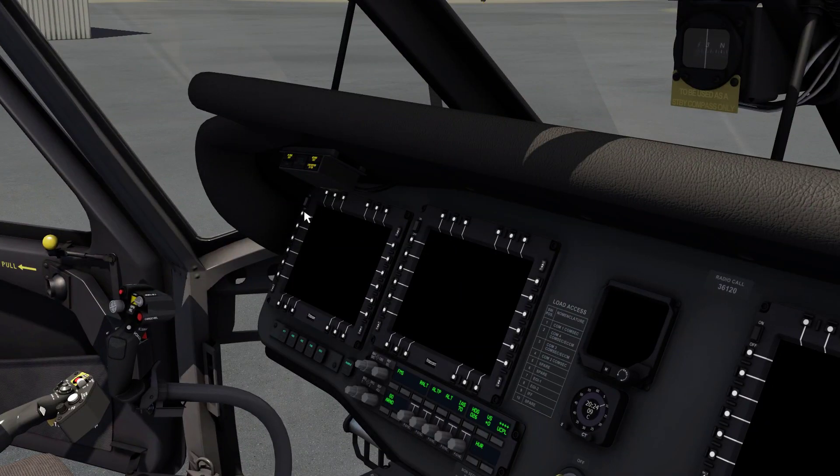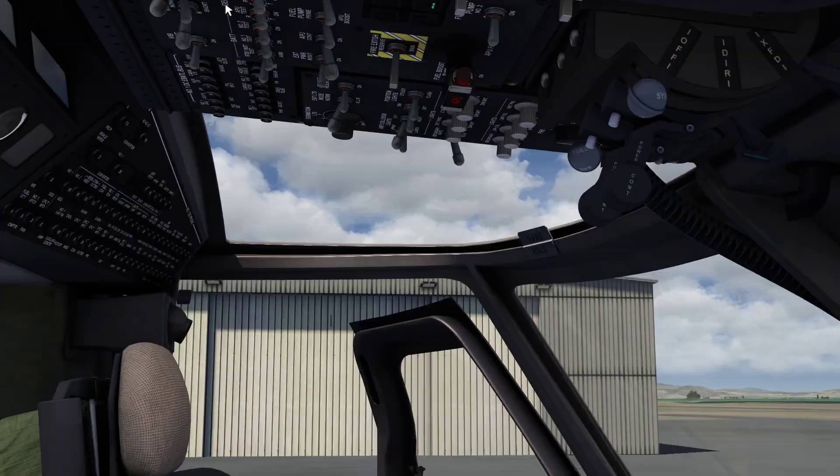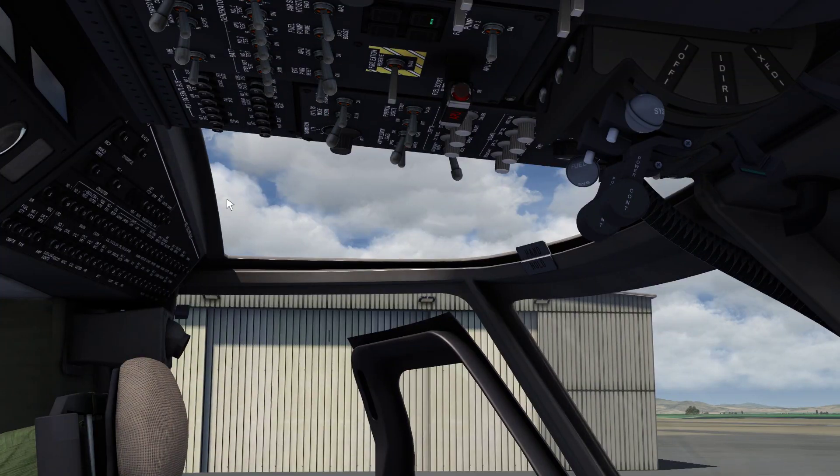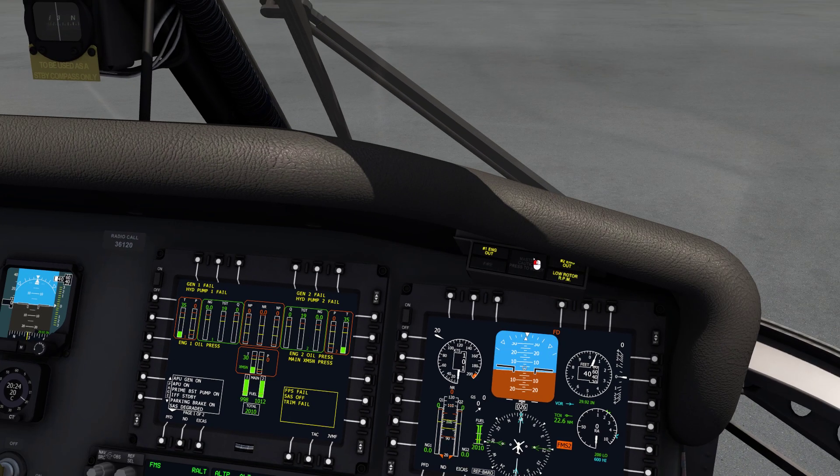Generator's APU on. MFDs on. Save my instruments arm. External power is off. Master 1 and 2 on, check. Engine 1 and 2 out — solid.